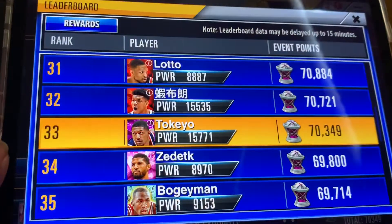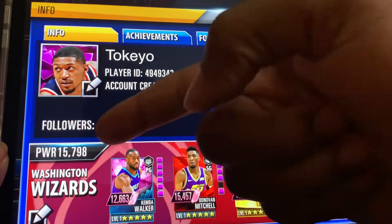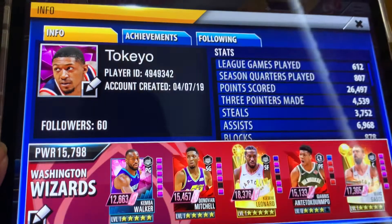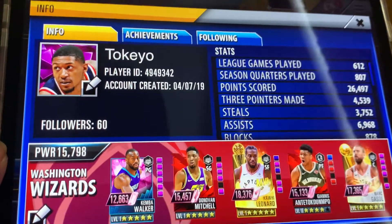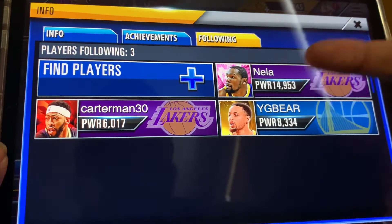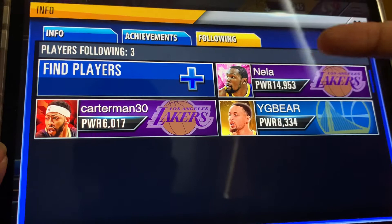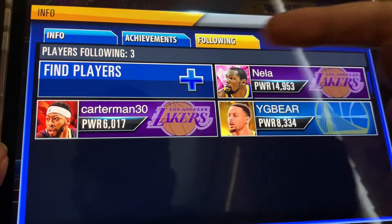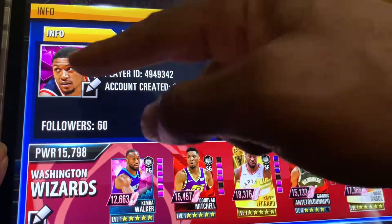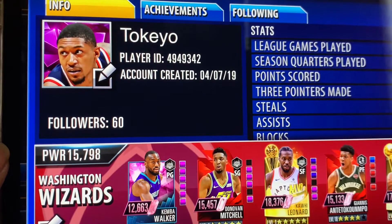But this is my team. Jordan, you asked for it — here it is. And it's Tokyo. I tried to follow you. I was at like five followers, now I'm at 60; everyone wants to see what my team is. I'm following people that I competed against in diamond to keep tabs on what they're doing. That's my team — Tokyo, admin. All right, cool.